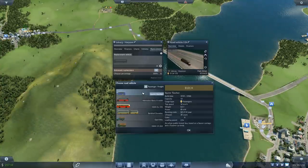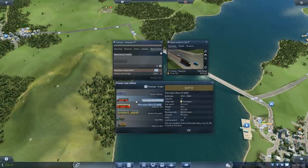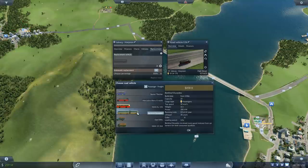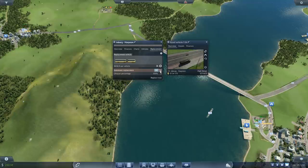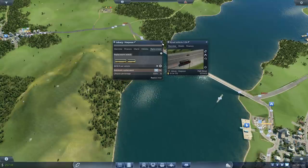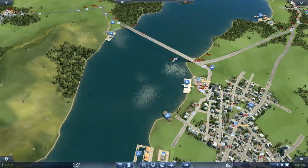Now these buses are fairly old — this is the Mercedes-Benz 6600: speed 65, capacity 15. I can easily upgrade to the Berkhof Duvedek: 90 kph, 25 seats. And if I replace everything it's going to cost me 3 million, but the connection's going to speed up quite a lot.